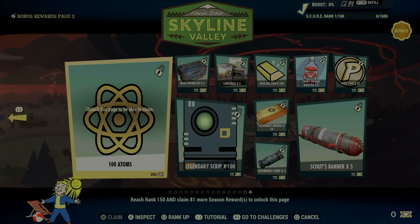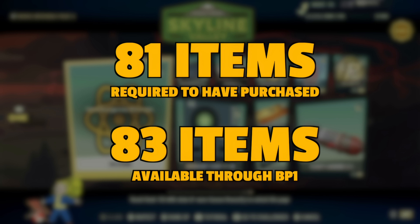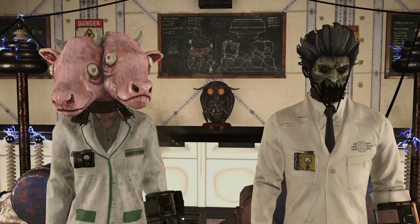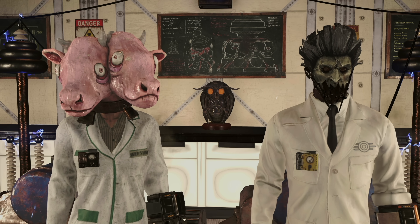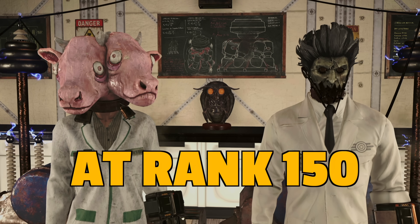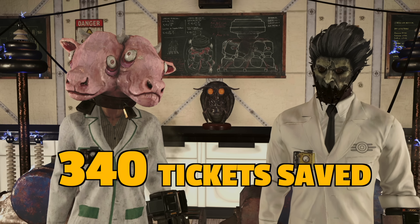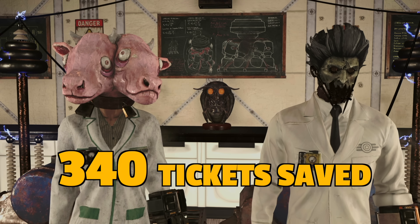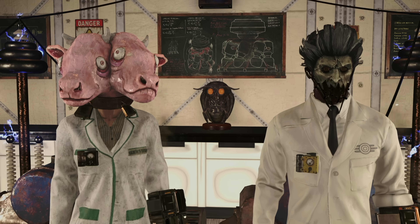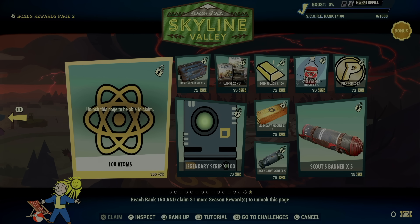Bonus page two is special. It requires you to have purchased 81 items, but if you're a standard player, there are only 83 items available to you through bonus page one. This means that even though Bethesda is telling you that you have a choice about what to buy, you're effectively being forced to buy everything. When you get to rank 150, you will have at most 340 tickets saved, and only if you didn't buy the two most expensive items from bonus page one. It's more likely you'll have fewer than 75 tickets saved, so you won't even be able to buy anything from bonus page two once it unlocks.